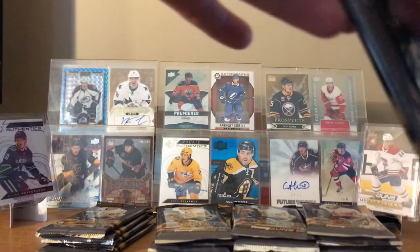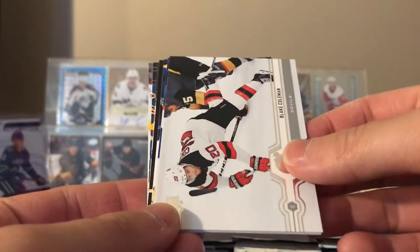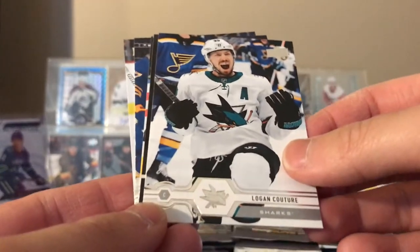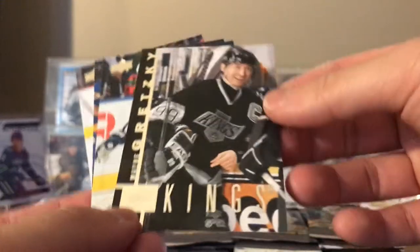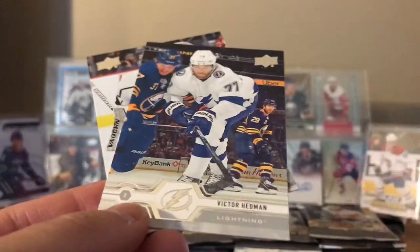I think box number one I got a young gun first pack too, so maybe there's a pattern in these. Okay, here's Johnny Goudreau, Blake Coleman, Ryan Sutter, Logan Couture — the new captain. Gretzky — oh, this is the 30th anniversary. Nice card there. Mark Scheifele, Victor Hedman, and Jonathan Quick.